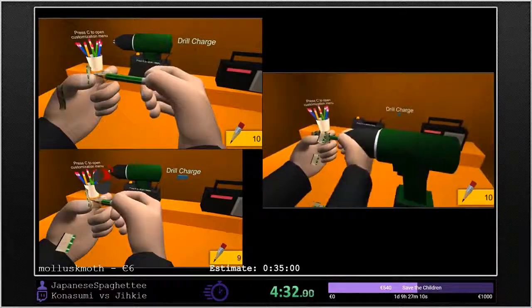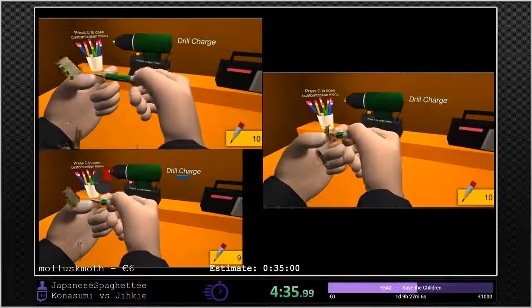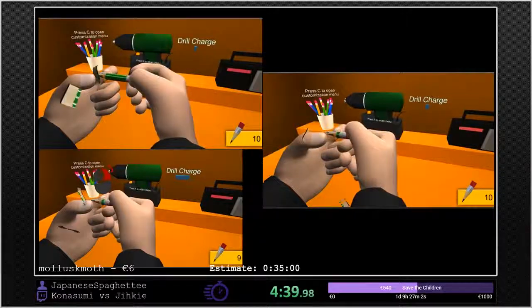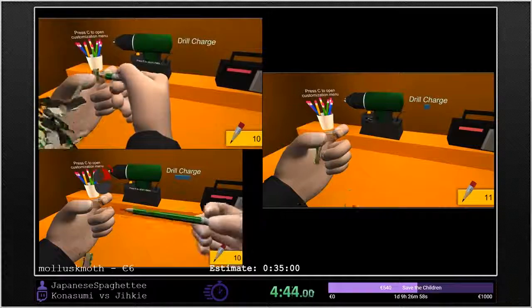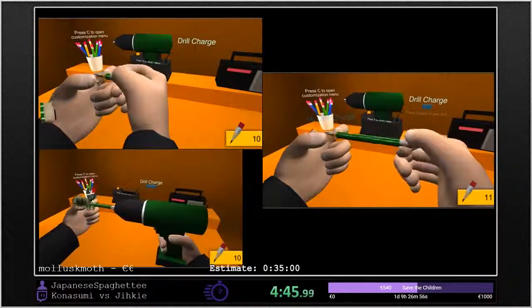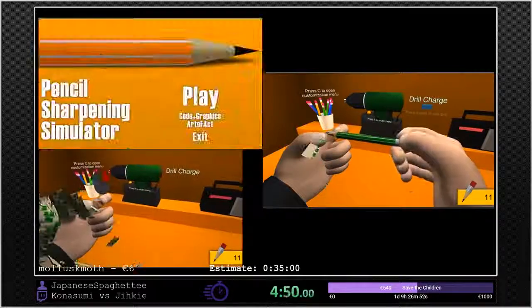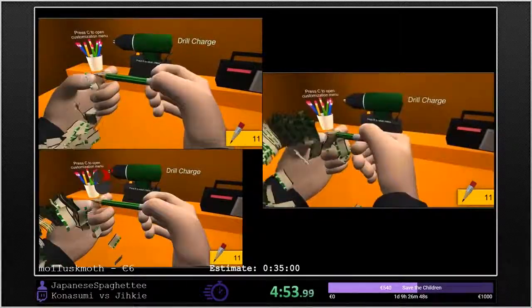An important mechanic of the game is managing your drill charge. You can do it any way you want with the drill — either wait for it, or always use it whenever you get more. So there's a lot of ways to approach that with the drill. There's also a drillless percent category if you want to do runs without the drill.